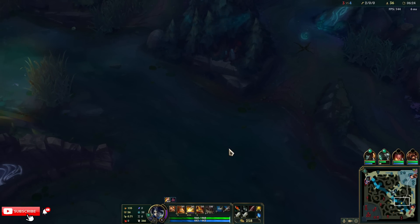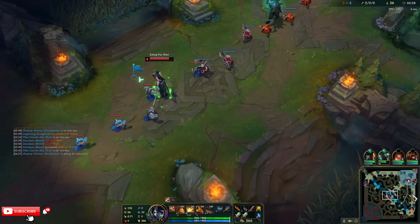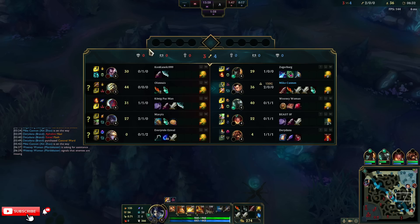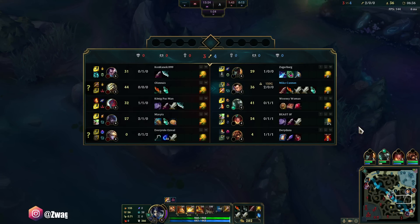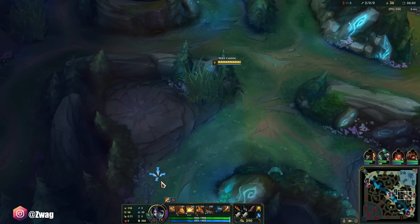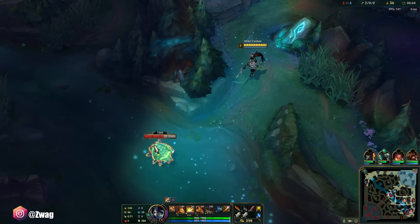I'm going to go for this crab, hopefully Yi is not camping it. Yone is level 6, I'm almost level 6. It doesn't protect me too much versus their team - it helps me versus their bot lane, but these three are going to be on top of me. I'm not going to be able to block damage, but I can use it as a knock-up and it does kind of hurt. No Yi in sight, this should be mine.